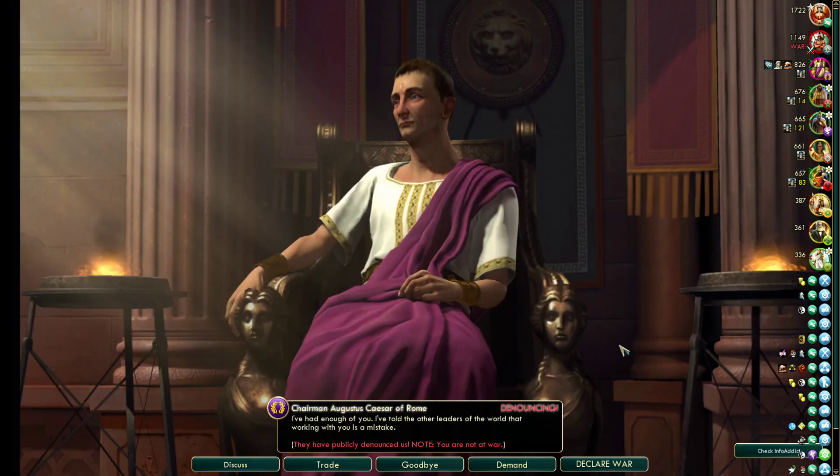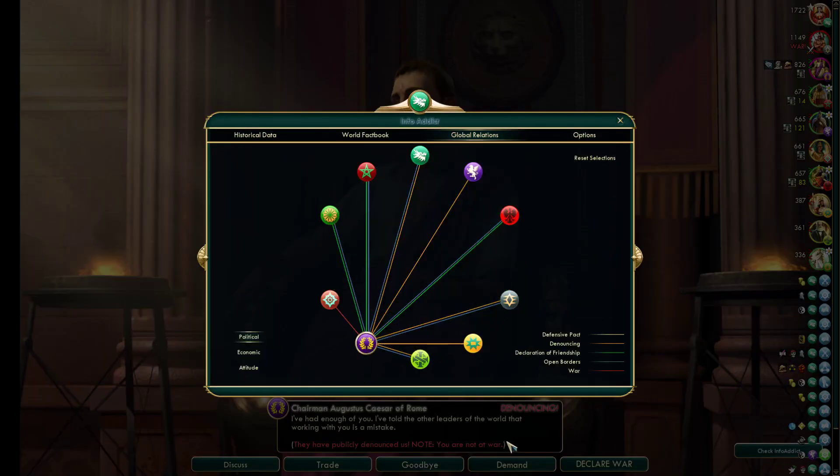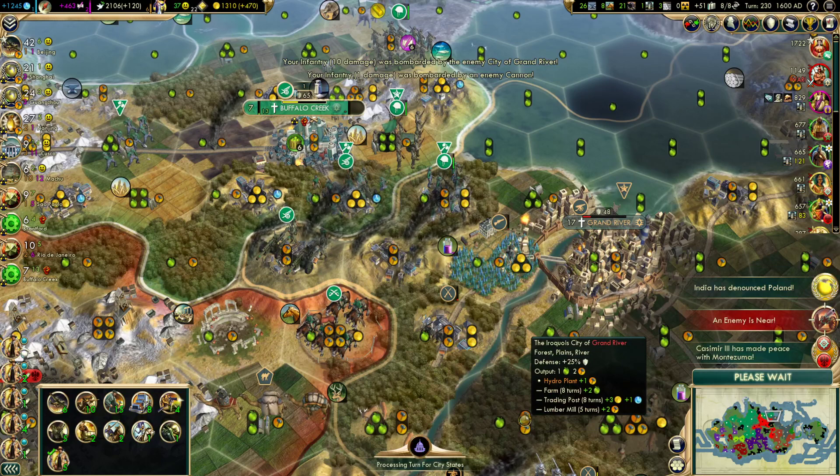We got a trade route here — oh! Backstabbed! What this means is now we can declare war on Rome as soon as we want. I don't see a need to trade embassies to try and smooth this over. Every orange line is a denouncement — Rome just denounced us. They are denouncing Rome, and they had previously denounced Rome. Compare that to us: we have now received our fourth denunciation, so technically the world likes him a little bit better than it likes us, but it's close to being a tie.